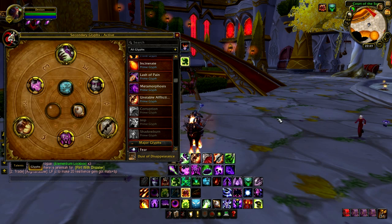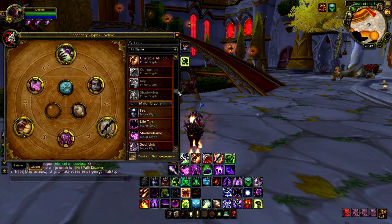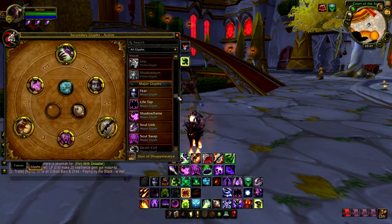The only other glyph that I've seen some people use is Lash of Pain, but this is when you use the Succubus pet, and I find the Felhunter is actually much more effective as Affliction. Okay, that's your prime glyphs done.